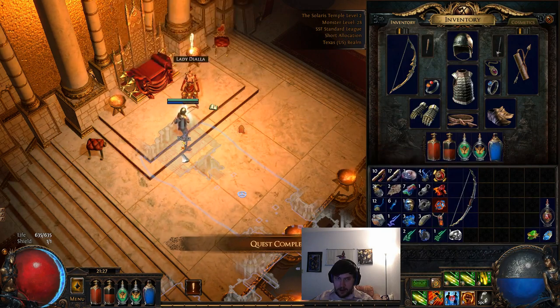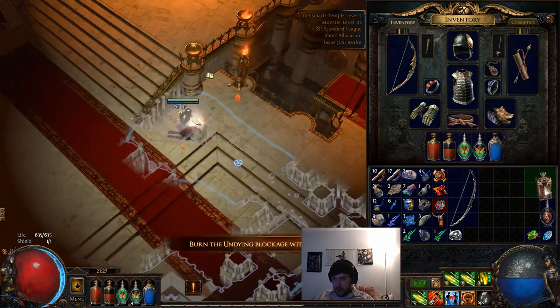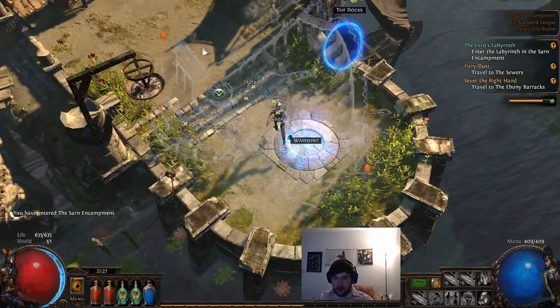We'll probably end up needing strength most - grab that. Our current gear is better than this drop. We'll get the Infernal Talc and I'll tell you what to do with it on the next episode.